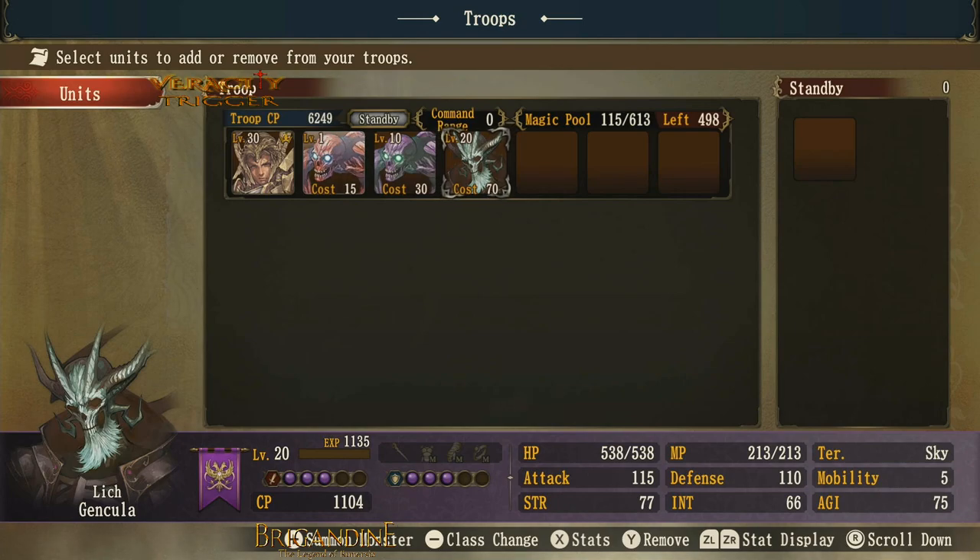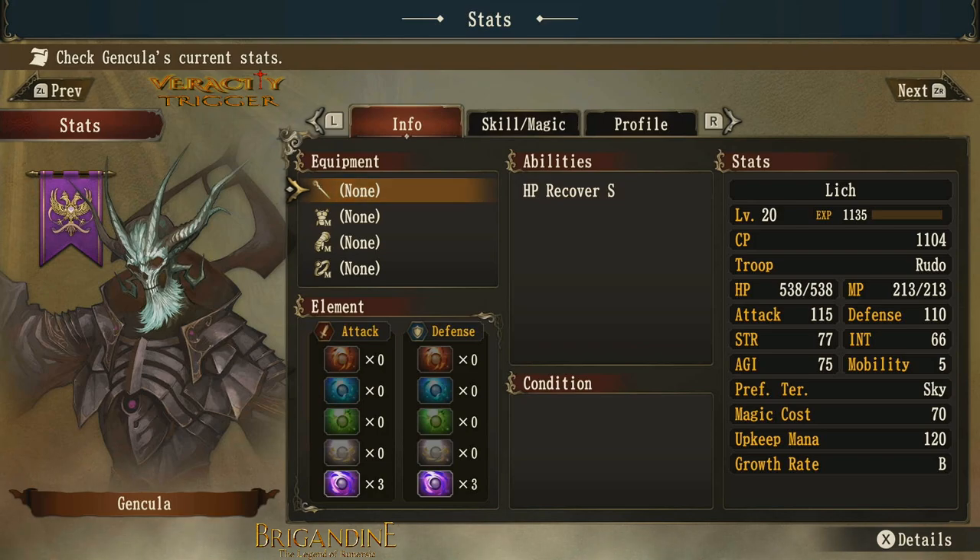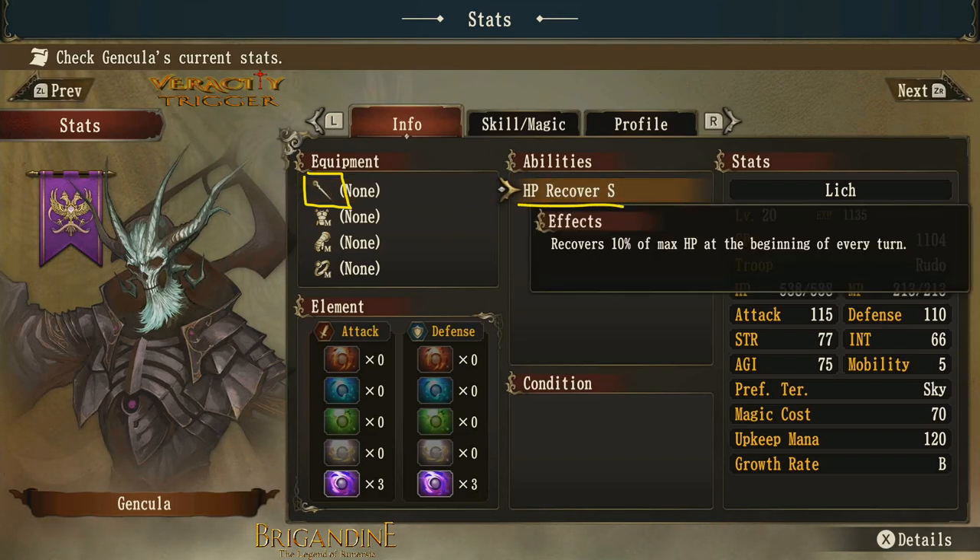Let's go to the lich. You're going to notice that there are 3 purple orbs for attack and defense, making it even stronger against white elemental creatures and knights. The equipment changes from a claw to a wizard staff. The hit point recovery is now at S rank, which actually upgraded from A to S, so it will recover 10% of max HP. So it went from 5% with the revenant up to 10% — that's a significant gain.